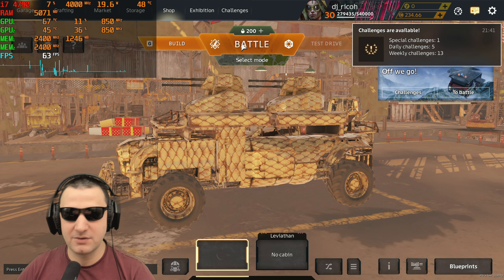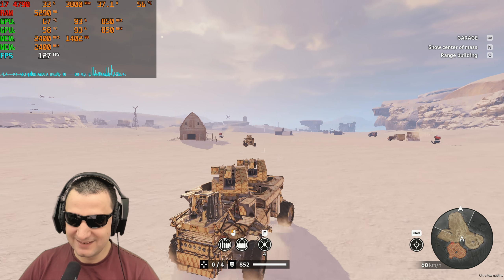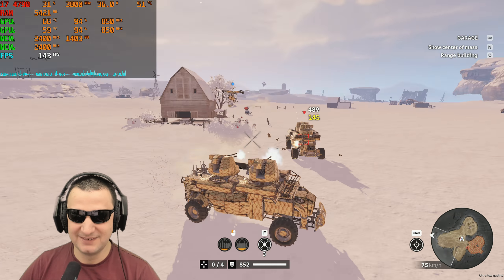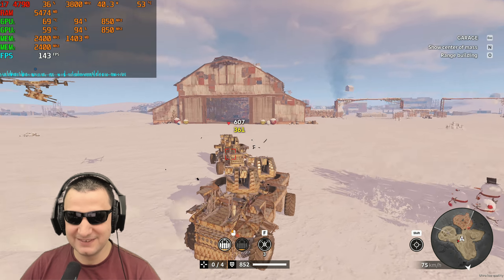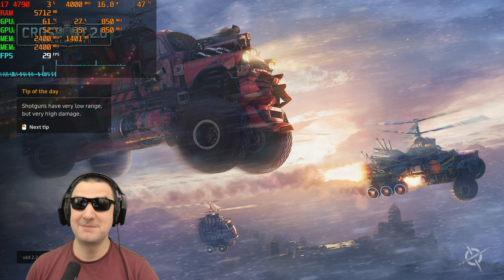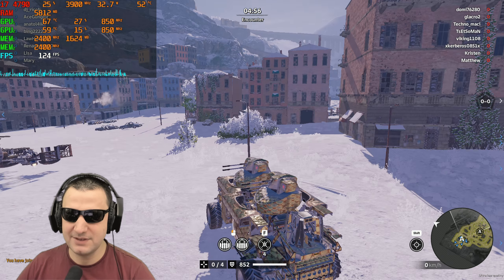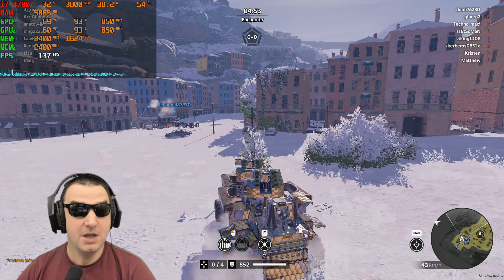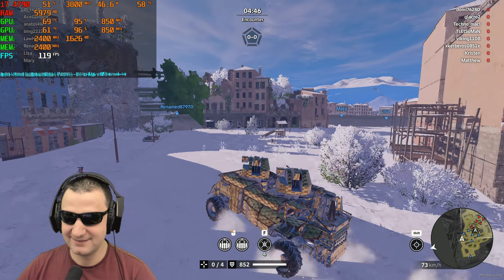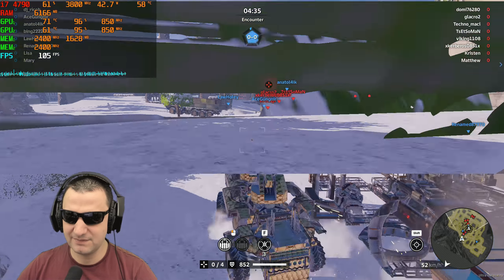Let's try Crossout - it's not naturally Crossfire compatible. I did a test drive first: 95% GPU load, 150 FPS. With Crossfire forced in the live game, we're still getting good FPS and 70 degrees. There aren't actually that many glitches this time.